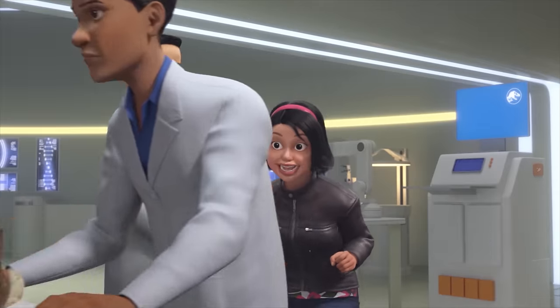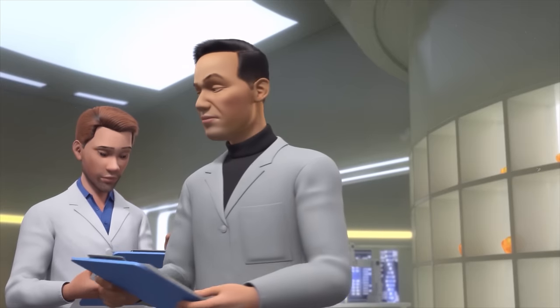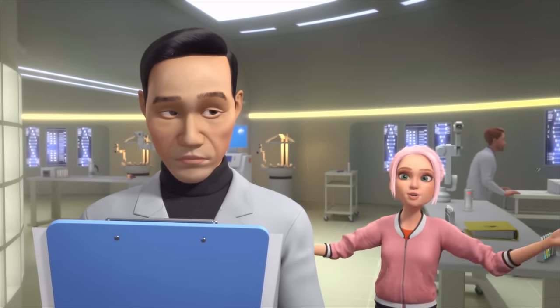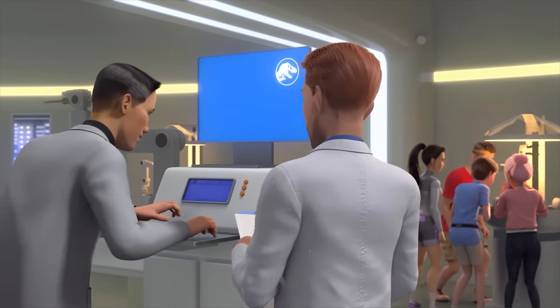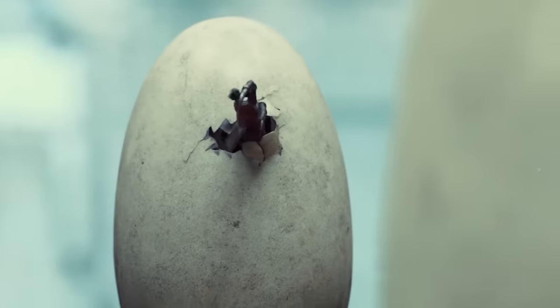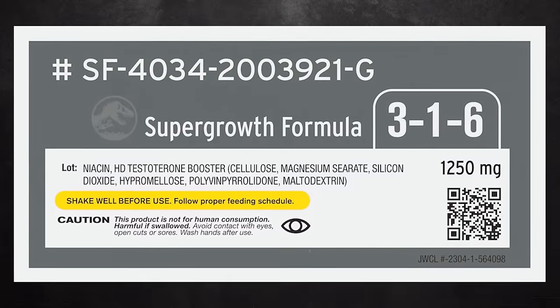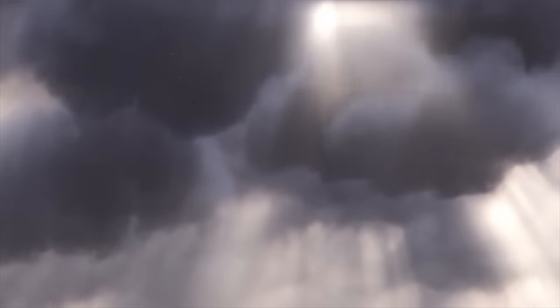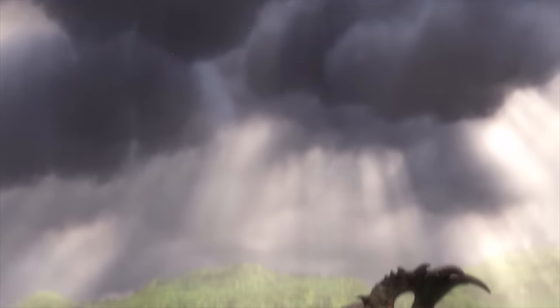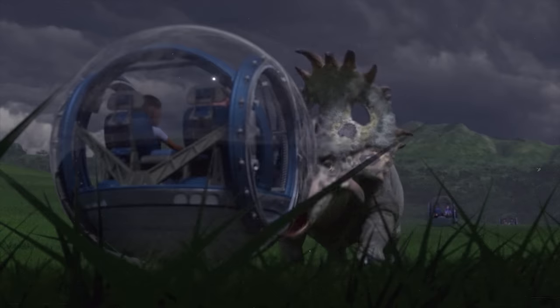Dr. Wu mentions that Siberian mammoth remains are being delivered, previously hinted at on the Masrani Global viral site. Brooklyn, while trying to convince Dr. Wu to speak on camera, mentions John Hammond. The growth acceleration for the dinosaurs of Jurassic World is mentioned — this was in a previous draft of Jurassic World where the Indominus Rex grew quicker and larger than expected, and a label for Super Growth Formula was designed for Jurassic World. In episode 3, the group spends nearly the entire episode with the gyrospheres from Jurassic World, and ends up in a situation not unlike the one that Zack and Grey end up in.